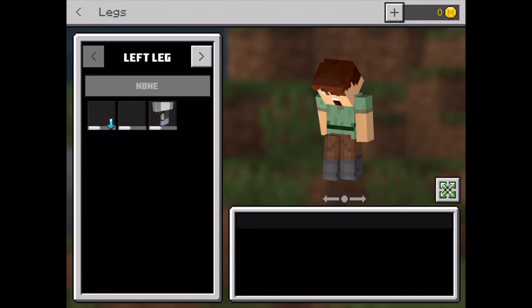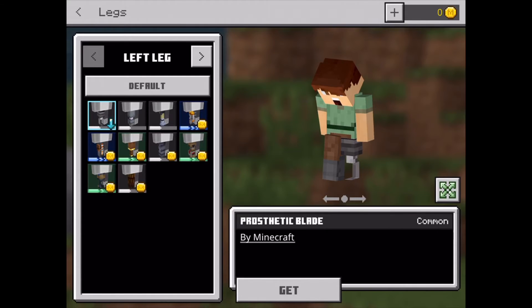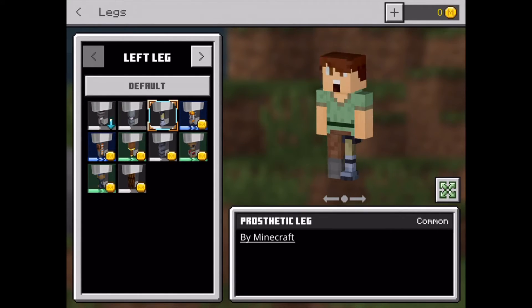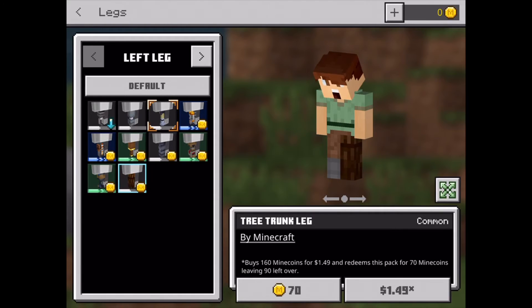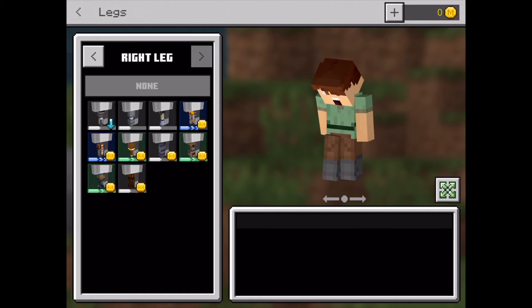Likewise with arms, you can do it with legs. You can change it to having prosthetic legs, or one of the legs that are available, like this tree trunk leg. You can do it with both legs.